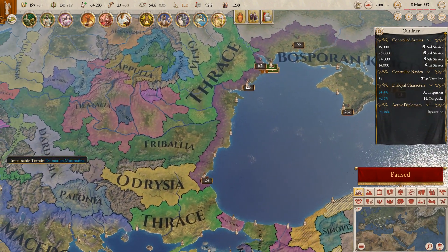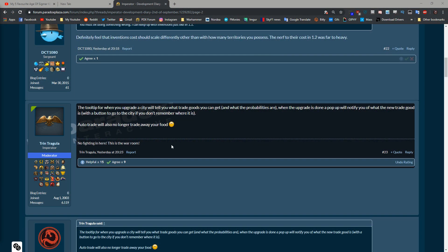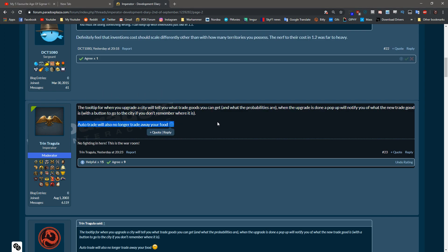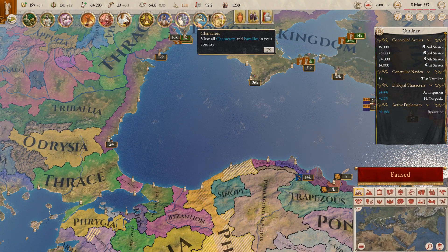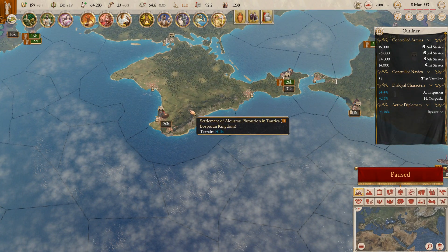However, that is apparently no longer going to be the case. The tooltip for when you upgrade a city will tell you what trade goods you can get and what the probabilities are, and when the upgrade is done, a pop-up will notify you of what the new trade good is, with a button to go to the city if you don't remember what it is. But that is not the important thing — auto-trade will no longer trade away your food. That is awesome.